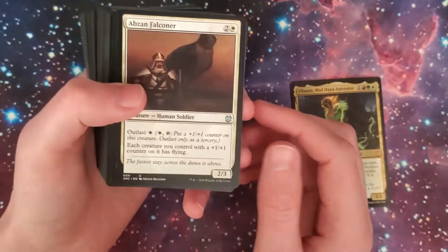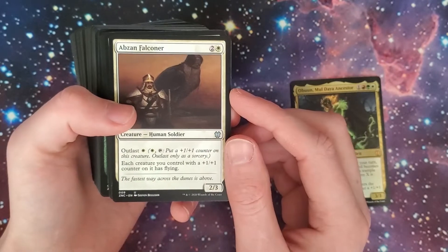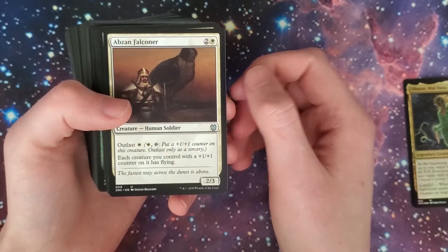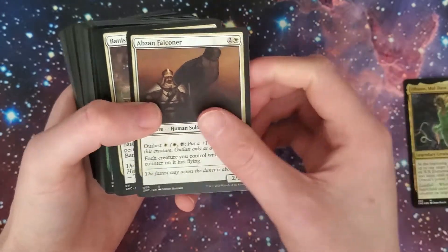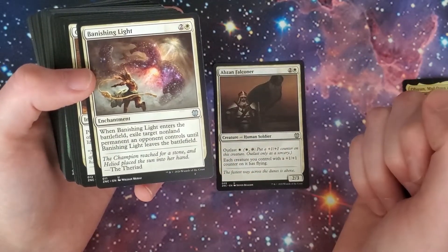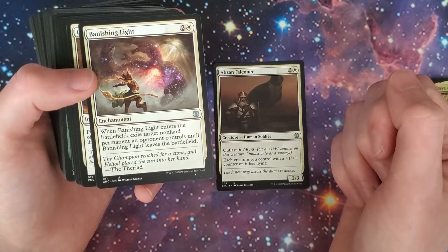Let's go over the cards here in detail. We have the Abzan Falconer — he's a 2/3, outlast for white. Each creature you control with a +1/+1 counter has flying. Banishing Light: when it enters the battlefield, exile target non-land permanent an opponent controls until Banishing Light leaves the battlefield.